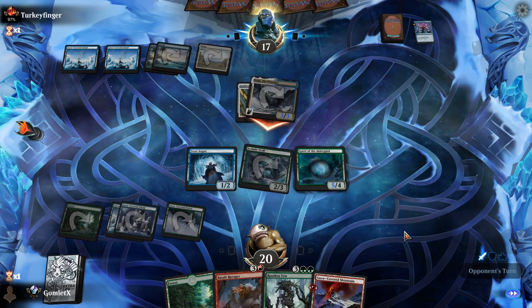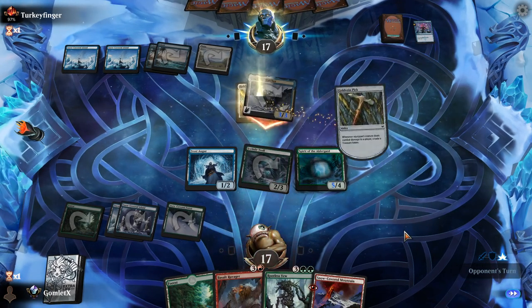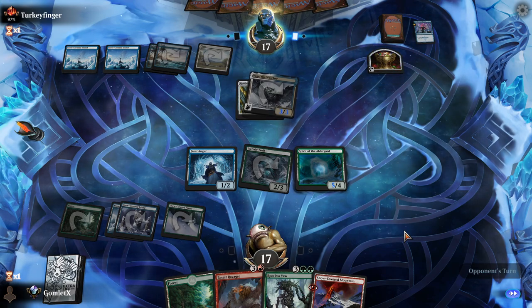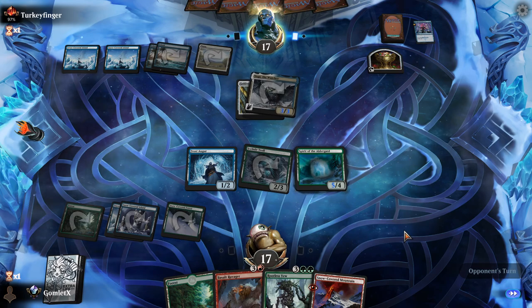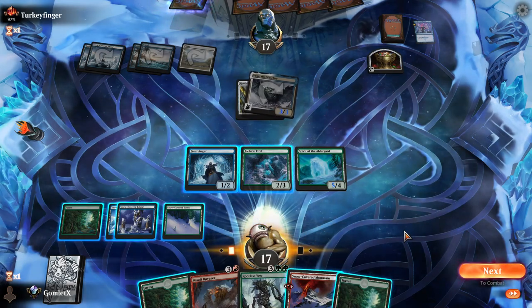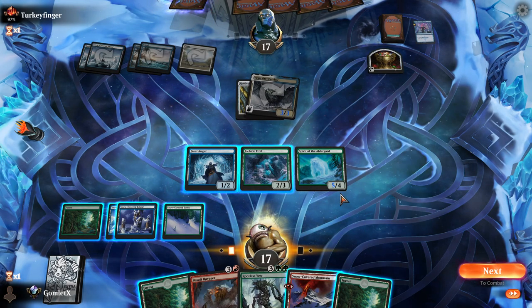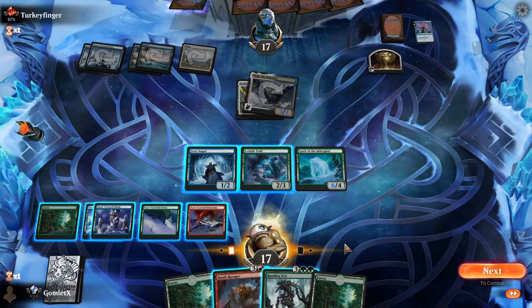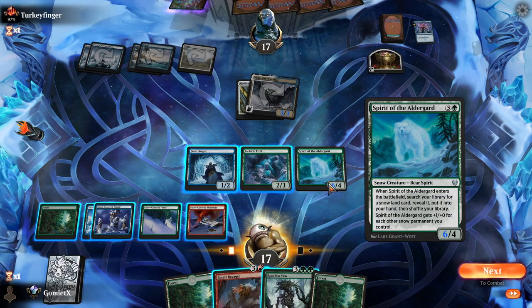Now they have 3 toughness on Vega, so Basalt Ravager is not going to kill Vega anymore. Basalt Ravager is still doing 2 damage on this board. If they use that treasure token to play some kind of 2-toughness creature, that'll be good for me, but if they just don't do anything with it, we can just slam in for 5, 6, 7, 8. I could dump all my mana into this and hit for 6, 7, 8, 9, 10, 11.